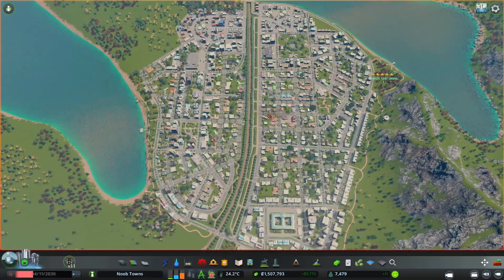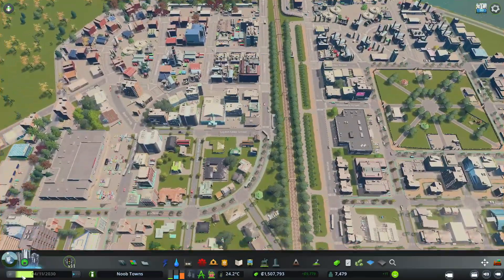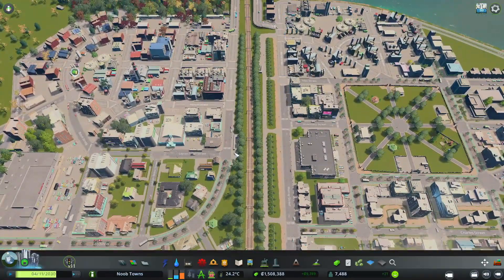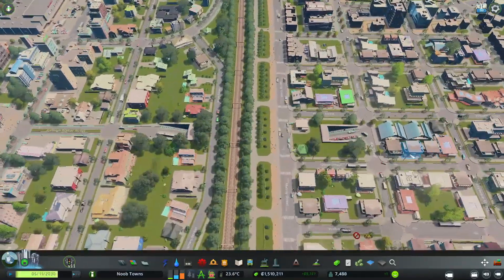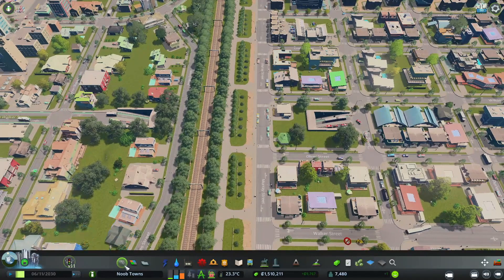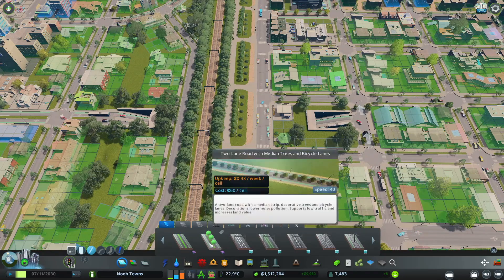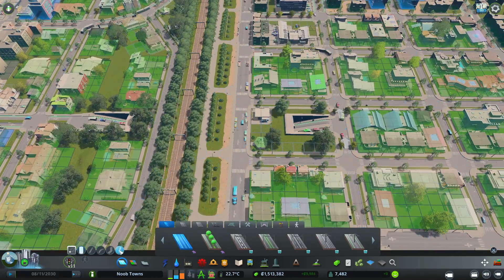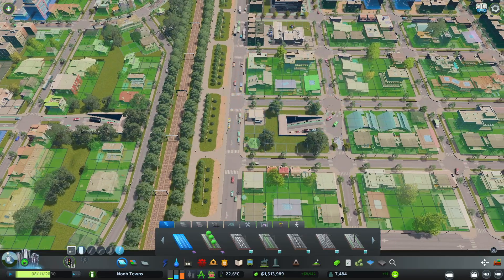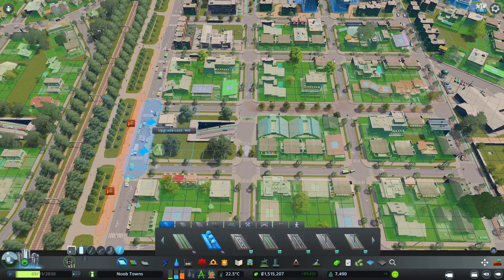We are jumping right into your feedback and suggestions. Sasha wanted us to look at our pedestrian connectivity over the railroad. We have this pedestrian connection for bikes and pedestrians, and we have this tunnel, but I'm realizing we didn't actually hook up a bike road. We've got the bike road coming under the tunnel, but not on this side.